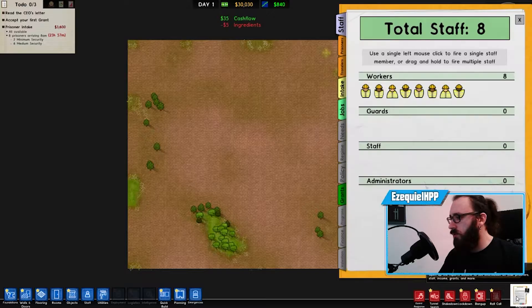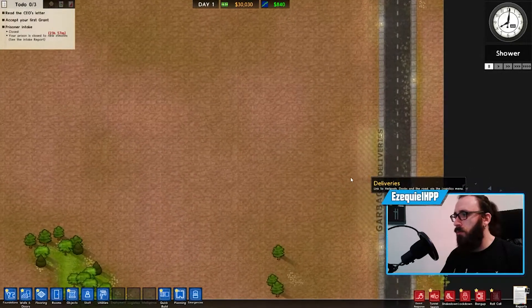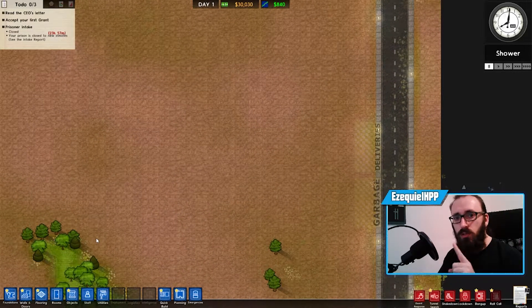First things first, I need to go to intake and set it to closed so we can build our prison in peace. The first thing we need to create is a holding cell — that's where all the prisoners will be held until they are properly escorted to their cells.